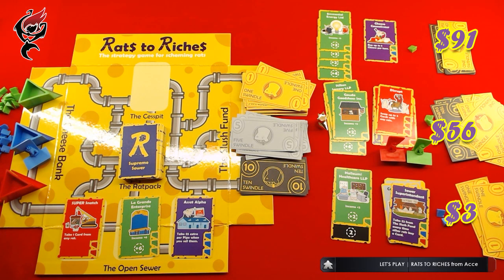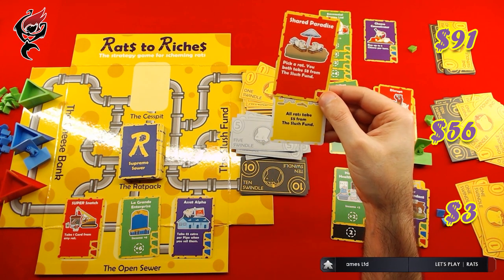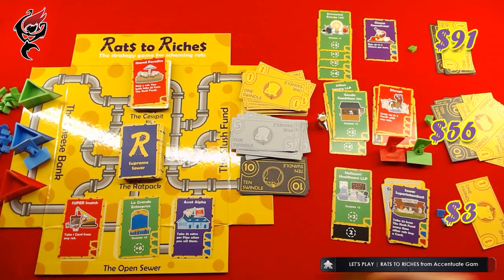Do you know what card you want? Something that gets me $9. She wants that card — the one that gets her $8. Yeah, but here's the thing, Augie: once you get that $8, if that's as high as you can get and you have the most money at the end, you'll get the $2 for being Top Cheese. Shared Paradise: pick a rat, and you both take $8. The only other one is All Rats Take $5. Shared Paradise, thank you. So both of you take $8. I have $10 now.